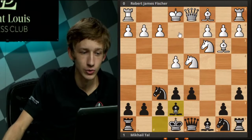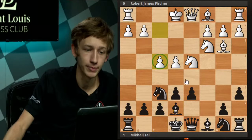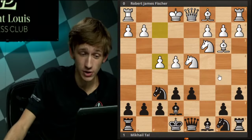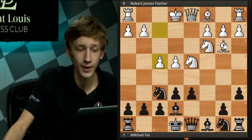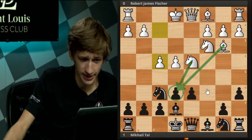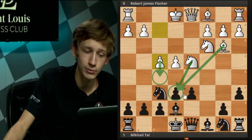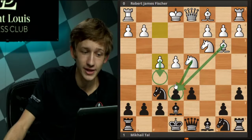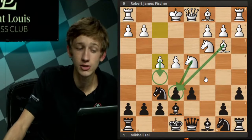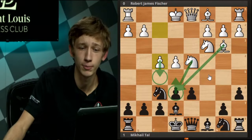White tries to attack in the typical Fisher-Sozin way with the move f4. It's all about the light squares for white in this variation. He puts this bishop on this diagonal, leaves this knight on d4, and now he's trying to add a third attacker to the light squares with a move like f5. With f5 on the board, the pressure on e6 is going to become sort of insurmountable, forcing this pawn forward to e5. That's what white is hoping for here.